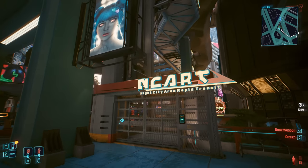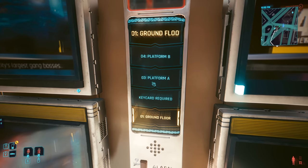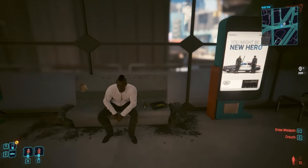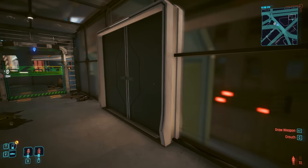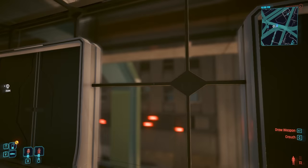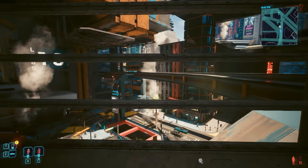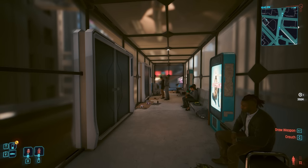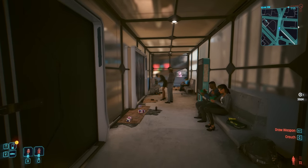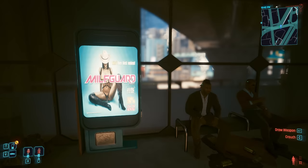We are starting off with the NCART station just outside of V's apartment - one of the first places you can come across. This elevator takes you up to Platform A and Platform B. This is what the interior of an NCART station might have looked like. These doors are completely locked and unusable, but it's presumed that at one point they would have opened and the player could hop on a train. NPCs do actually spawn in here, but they either stay indefinitely and never do anything, or eventually get up and walk out. These doors never open.